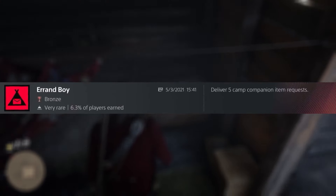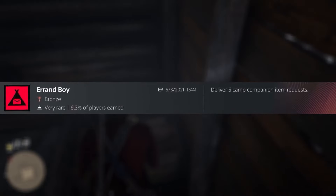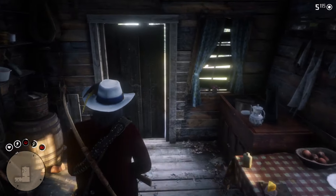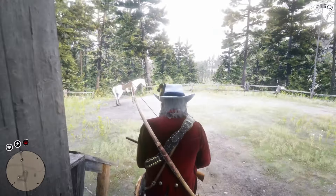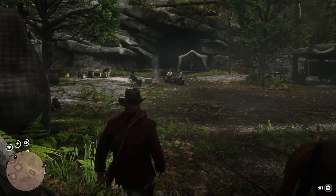This ties in with the Errand Boy trophy, where you need to deliver 5 items to the requested member. Sometimes these can be done during companion activities, hence why they go hand in hand. These items can either be found randomly throughout the world, at specific locations, or bought inside the stores. It's a very simple trophy, but also easy to miss if you don't focus on it.